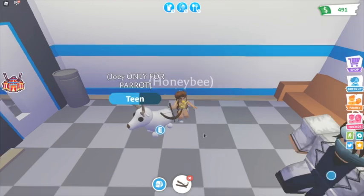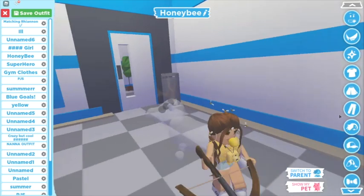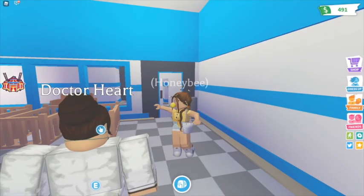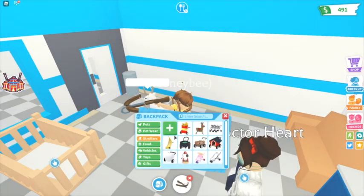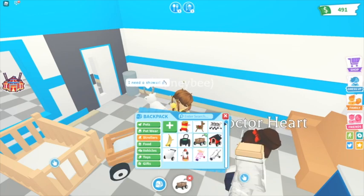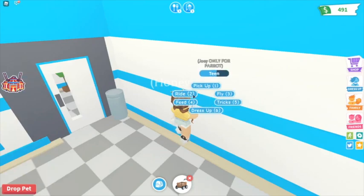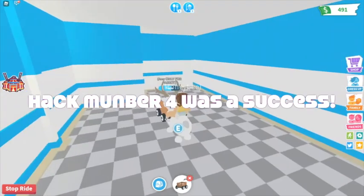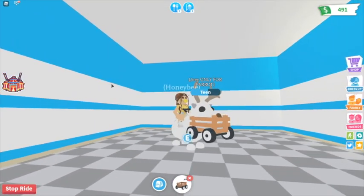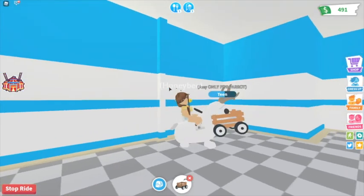We use the same setup — get a stroller, then dress up, back to parents we go. Now let's get out our crate stroller, because that's what I always see in the TikToks. Oh my gosh, there is actually a secret room! This hack is very cool — if you want to play hide and seek with your friends, this is a really good hack for that.